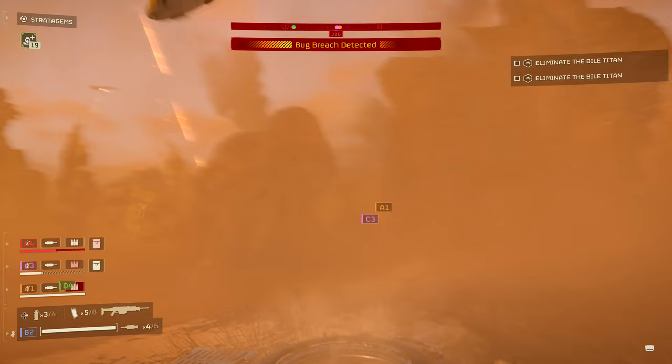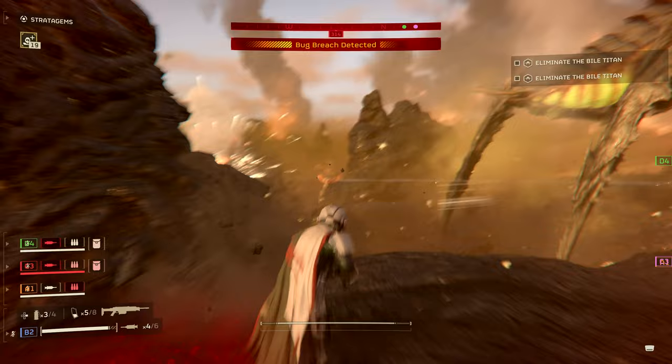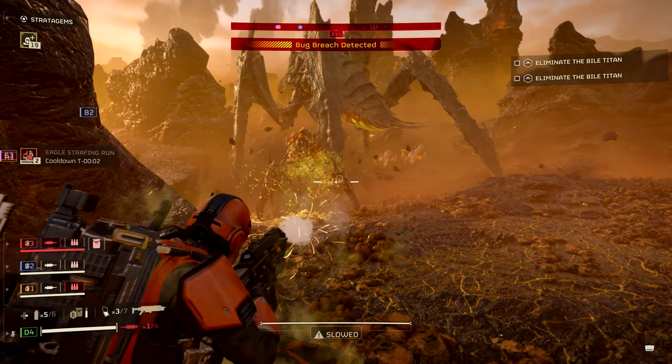I'm back. Can you guys take him out with the recoilers? I'll try to take him down from the side. Reload my recoilers — on it. I got enemies on my back as well. Oh, there's a charger here. I'm gonna take out the brood commander. He's charging me.